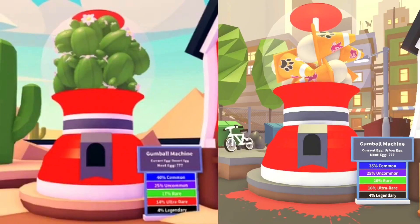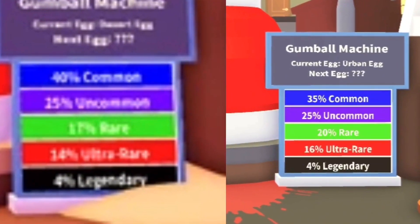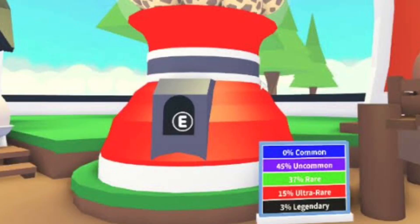Here are the two eggs side by side, and you can see the percentages clearly — 35% common versus 40% common now. That means we have a higher chance of getting a common and a lower chance of getting a legendary.